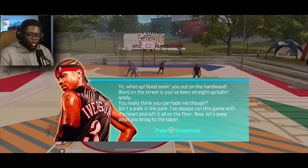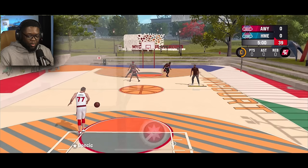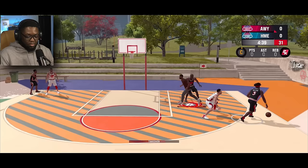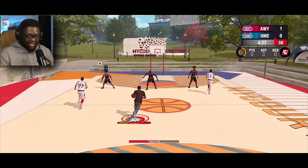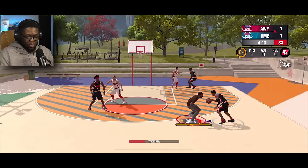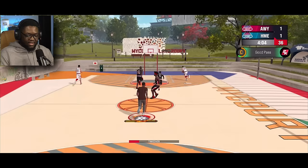A park intro cutscene — someone challenges me on the court. Then we're in the game. Who do they have guarding me, is that Shaq? I already have takeover — let's see if we can break some ankles. They've got Ben Wallace and AI too, what kind of team is this? Running pick and roll with Luca, getting to the rack. Let me guard AI instead — I don't want to guard Shaq anymore.